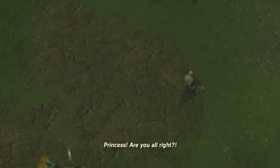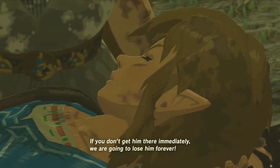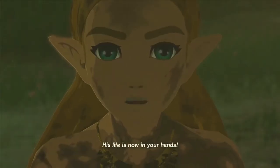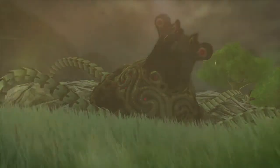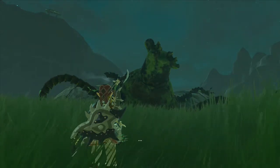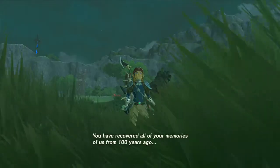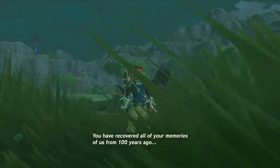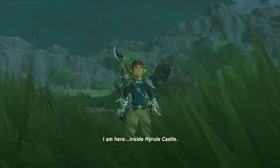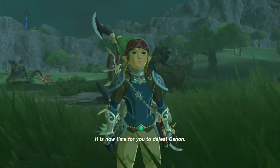Princess! Are you alright? Take Link to the Shrine of Resurrection. If you don't get him there immediately, we are going to lose him forever. Is that clear? So make haste and go — his life is now in your hands. Link... Link... Link... You have recovered all of your memories of us from one hundred years ago. I am here, inside Hyrule Castle. It is now time for you to defeat Ganon!